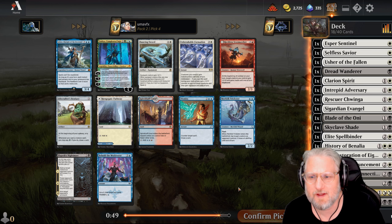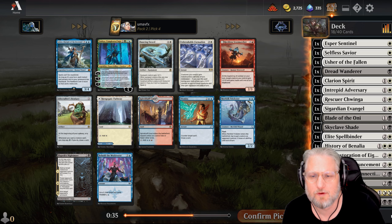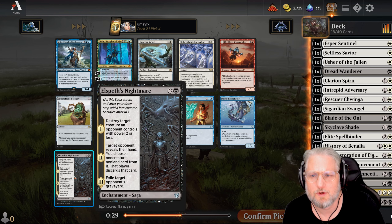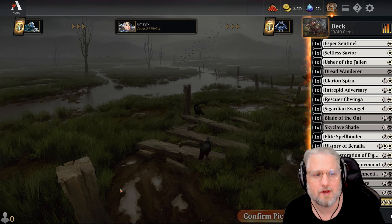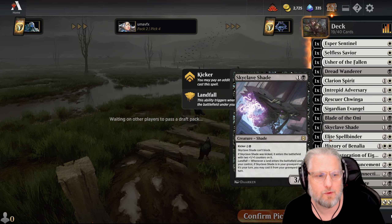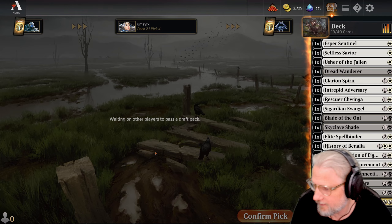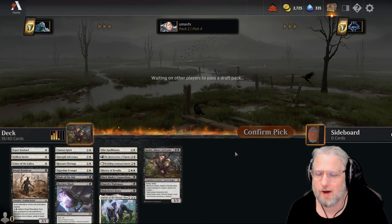I'm feeling Unbreakable Formation - creatures you control gain indestructible, and if I pay only white all my creatures get a plus-one counter. But is it better? Elspeth's Nightmare is so good too. I'm gonna take Elspeth - this one will not wheel, whereas Unbreakable Formation has a good chance at wheeling, especially since we've been stealing all the white cards. Maybe no one else is playing white but us.